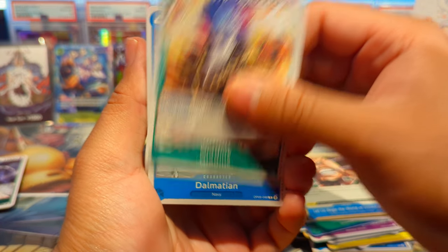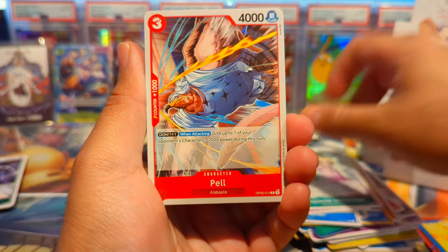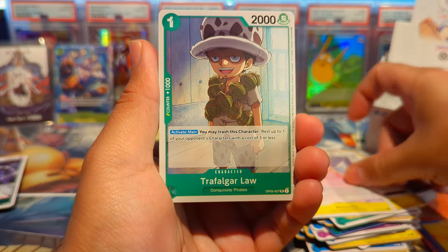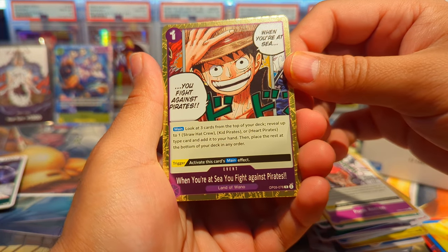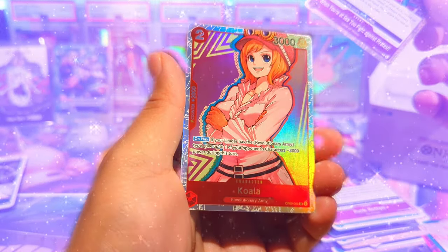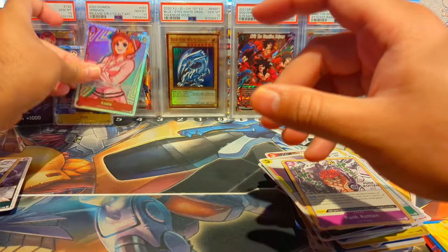We have a Gladius, Dalmatian, Sun Goro, Don Quixote Doflamingo — interesting, it's like when he was a kid. Even back then he was a little hoodlum. Blammy, Bird Zap — that's the first one — Amazon, Trafalgar Law as a kid, Punk Rotten. That's tight: 'when you're at sea you fight against pirates.' I love the rares and the manga arts — the borders are just so awesome. And then we have a Koala SR — nice! Our second SR of the box.